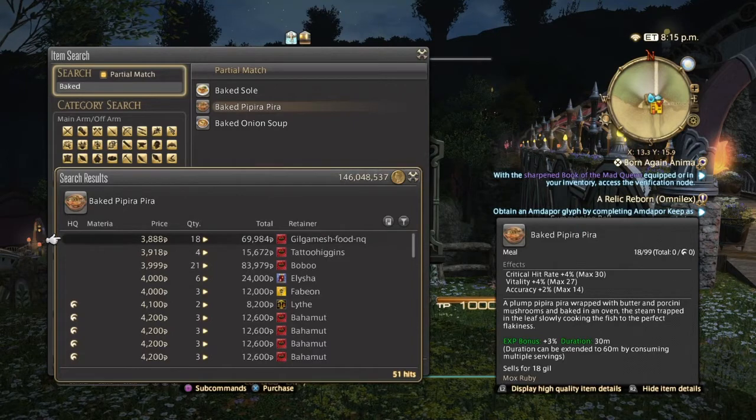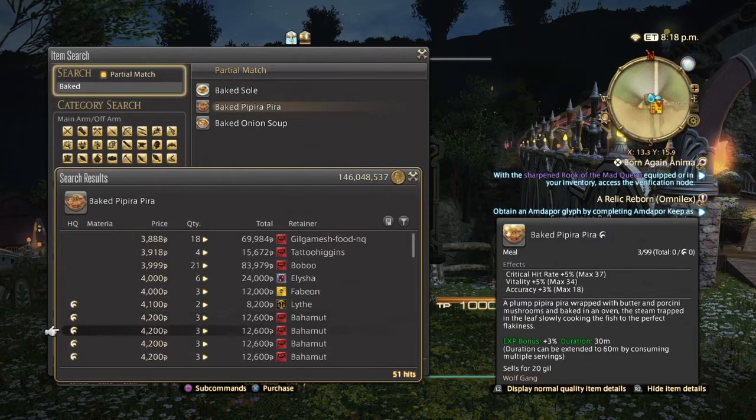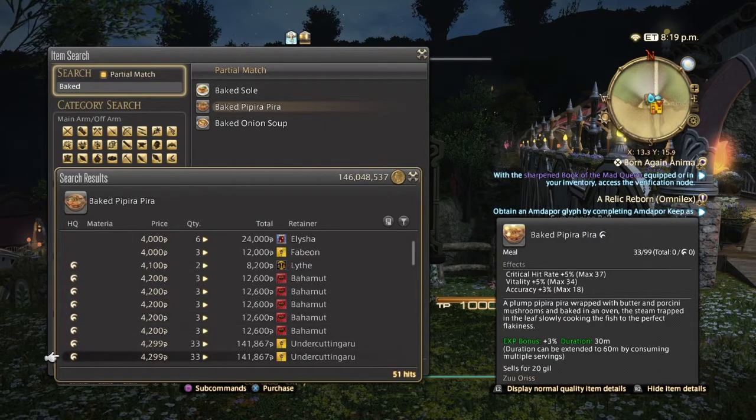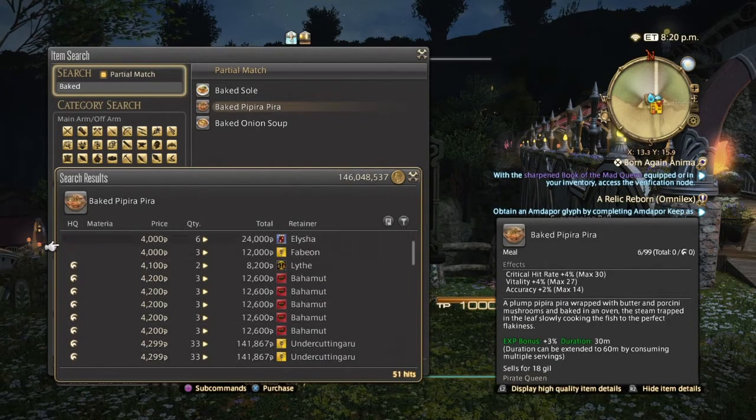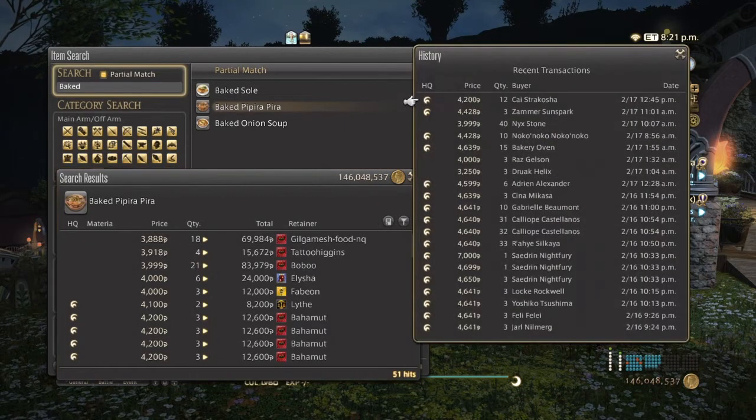Unfortunately they've dropped considerably since Midas — dropped a good 10,000. But you can see high quality is at least 4,000 and normal quality is a little bit lower. They have sold consistently over the past two days.